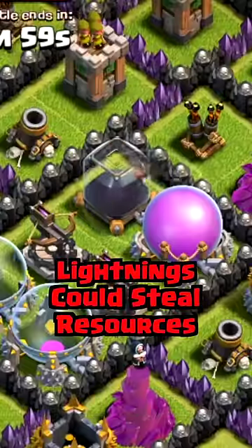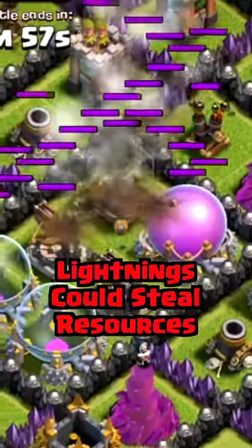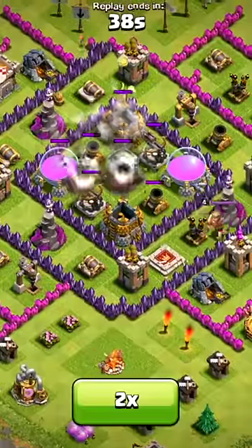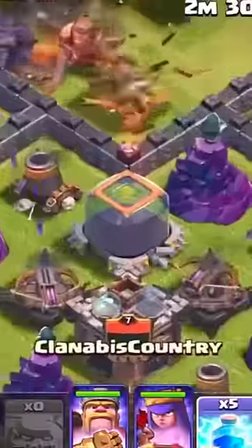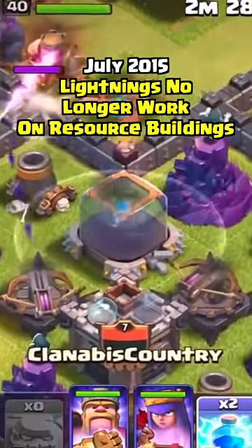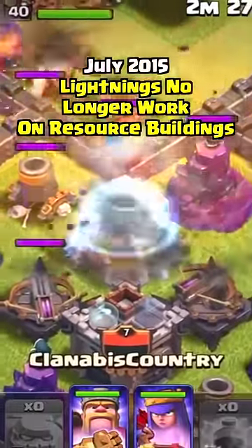Who remembers when you could attack a base and drop lightning spells to steal another player's Dark Elixir? Nothing was more painful than seeing this happen to your village. But thankfully, on July 1st of 2015, Clash made all resource buildings immune to the lightning spell's effects.